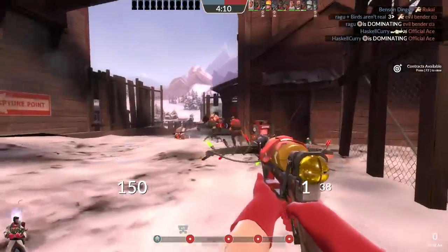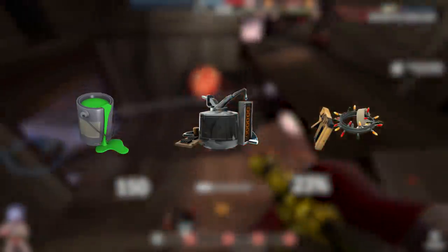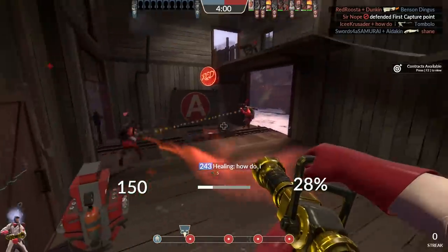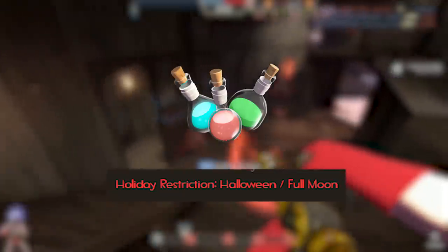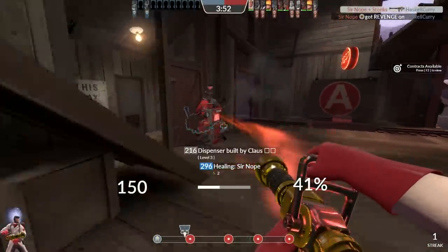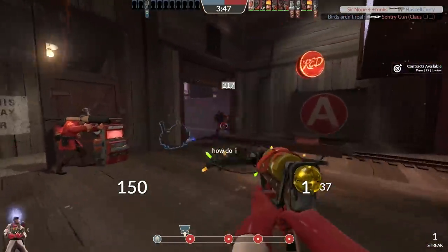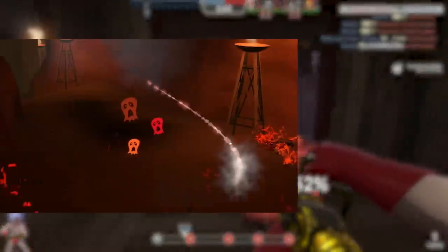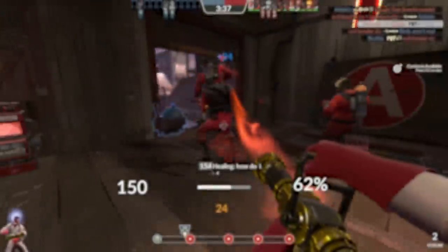You might be wondering: what actually is a Halloween spell? At their most basic level, Halloween spells are items like paints, killstreaks, and festivisers that can be applied to a base item to give that item a cosmetic bonus. Like many Halloween items, spells are holiday restricted, meaning you can only use spelled items during Halloween events or during a full moon.